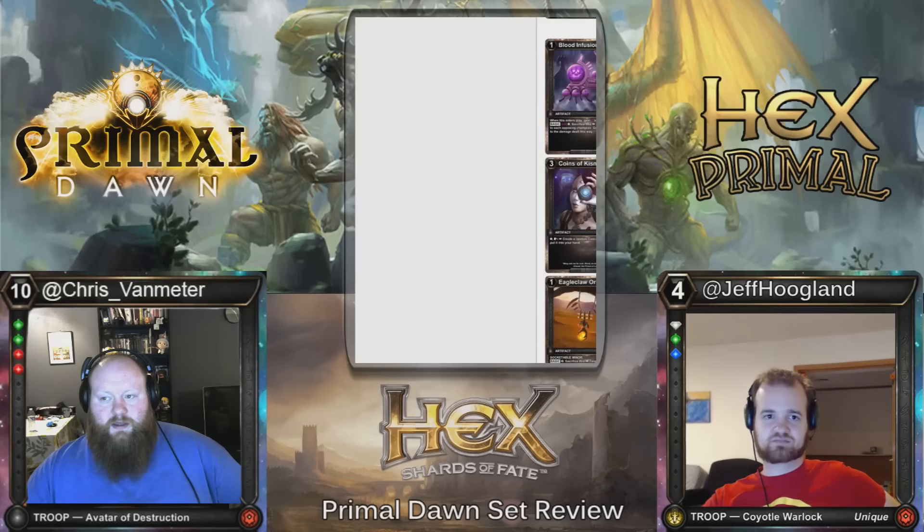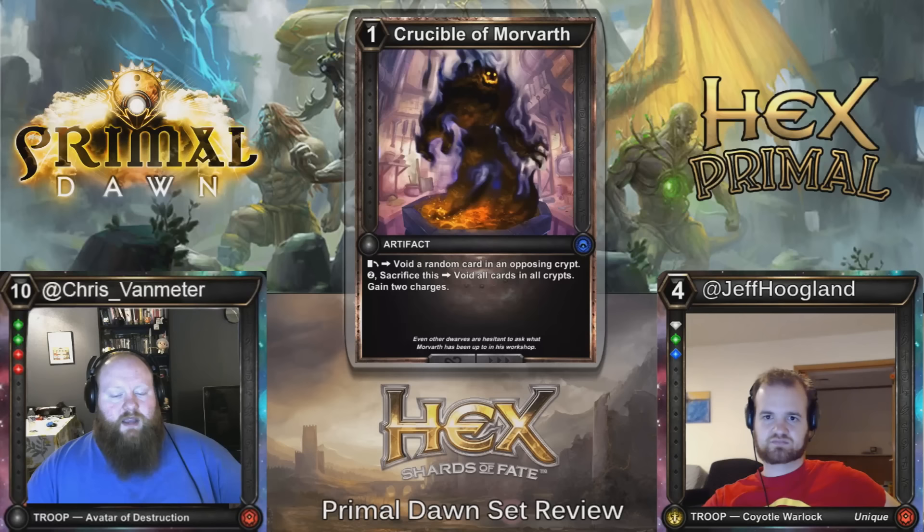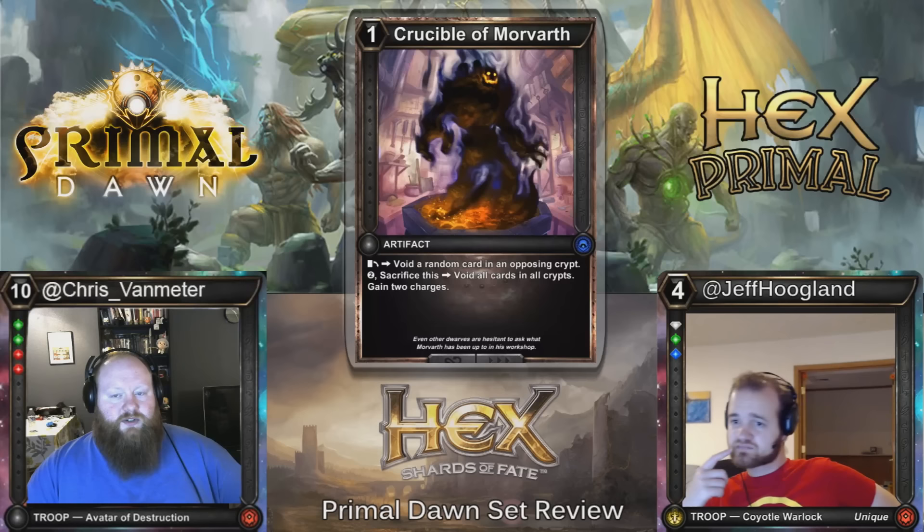Here we have Crucible of Morvareth. One cost — exhaust to void a random card in the opposing crypt. For two, sack it to void all cards in all crypts and gain two charges. This is Wintermoon hate, Relic of Progenitus-style. Gaining two charges is huge. I'm excited to play this in a Tetsaw deck.